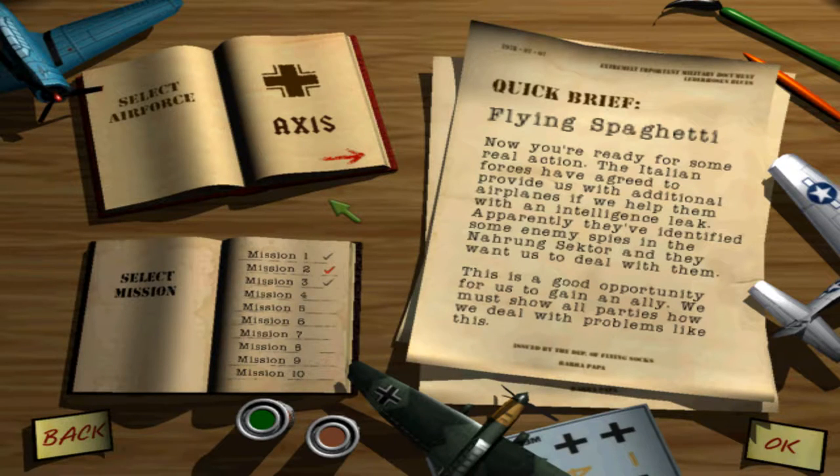Welcome back aces to the next mission in the Axis campaign, the Flying Spaghetti. So now we're ready for some real action — the Italian forces have agreed to provide us with additional airplanes, so if we help them to get some intelligence. It's a good opportunity to get an ally, and we gotta deal with the problems that they have as well.